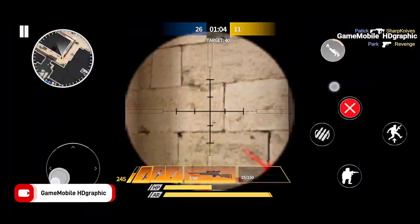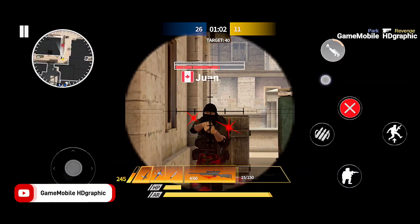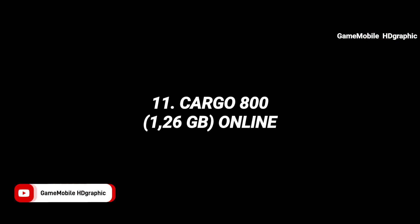Hazmob FPS has one special feature: you can use a special fire gun when the gauge reaches its limit.